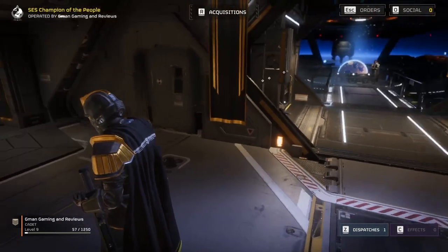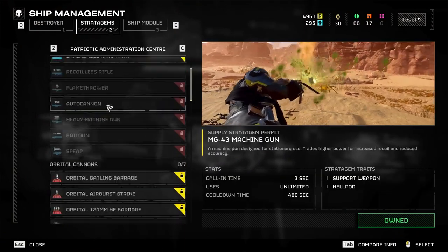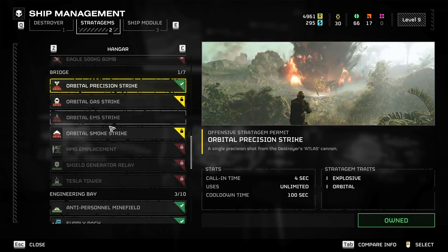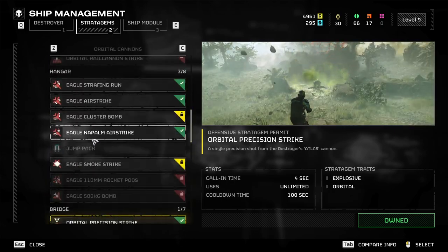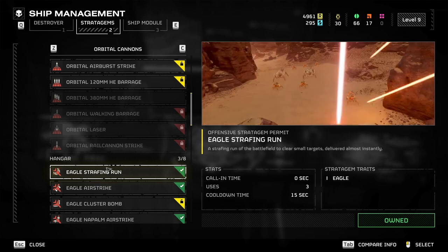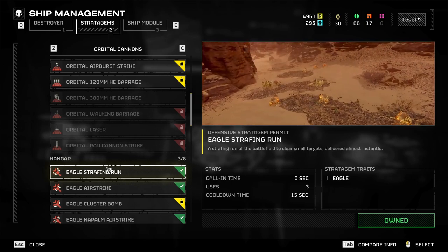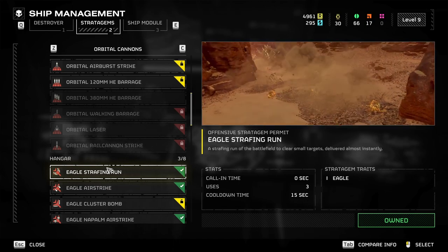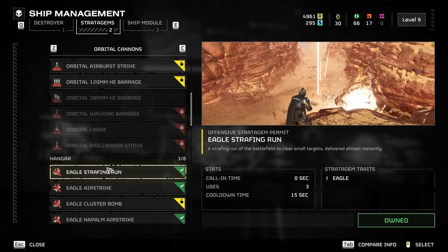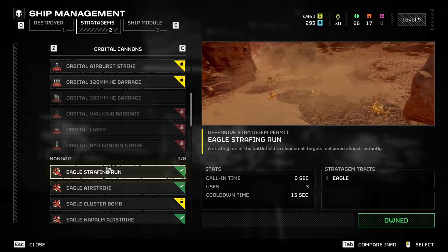The second thing is having an understanding of what stratagems you have. By default, I believe you have machine gun, eagle strafing run, and orbital precision strike. The good stratagems to go for early on — first off — is eagle strafing run. It only costs 1,500. As you can see on screen, it calls down machine gun fire. The big advantage of this stratagem is that you can use it three times before it starts to cool down. This is really, really useful early on because depending upon what missions you do, you may have to do missions alone. Eagle strafing run is an awesome stratagem early on.